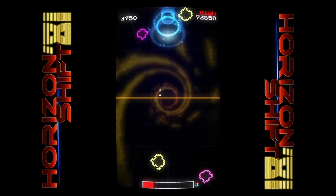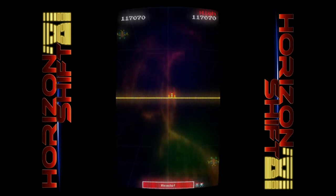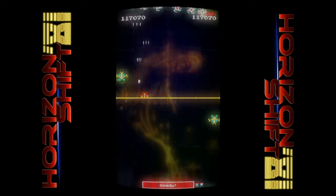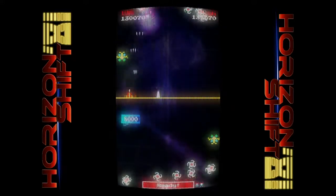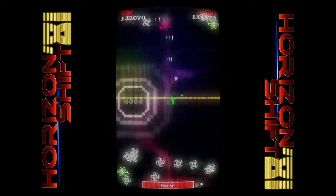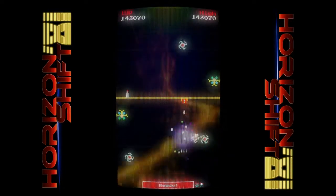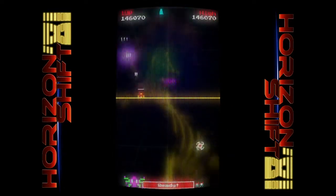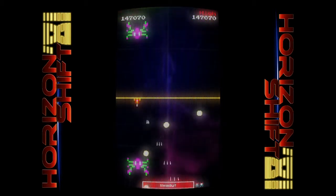You're not completely stuck to the horizon line because you can not only dash but also jump off of it. There are power-ups and pickups that allow you to double jump and double dash. The dash mechanism is used to clear the horizon of enemies that want to come and impose on your territory.